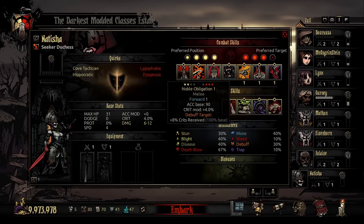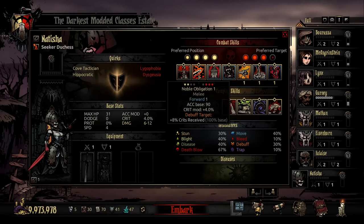Next in her human kit is Noble Obligation — a melee attack that can only be used in position three or four, and it attacks an enemy in the back three ranks. It moves her forward one, has an accuracy base 90, crit modifier 4%, and it debuffs a target for plus crits received. That is very important because her crit buff is to heal herself, so the more she can land a crit, the more effective she is at her kind of leech tanking. It plays very much like the Crusader's Holy Lance — a nice way to get from the back line forward and land a pretty juicy debuff on an enemy mob.